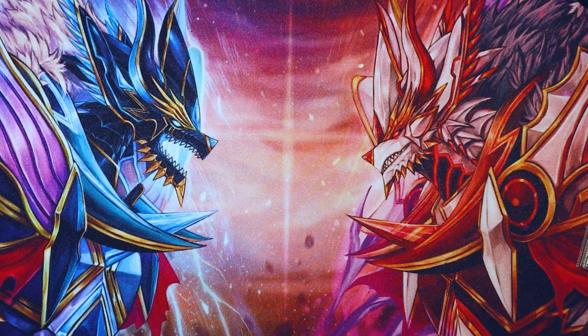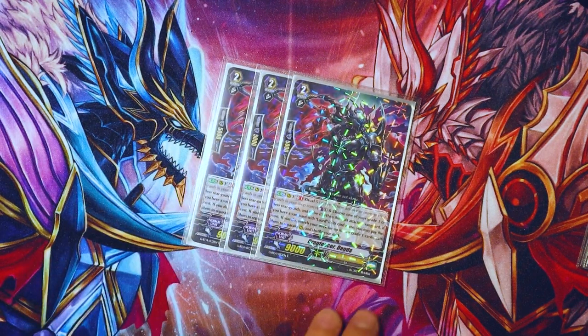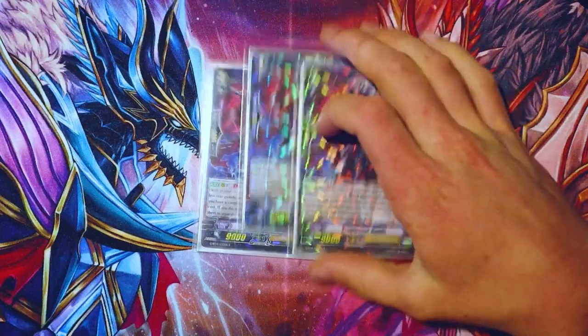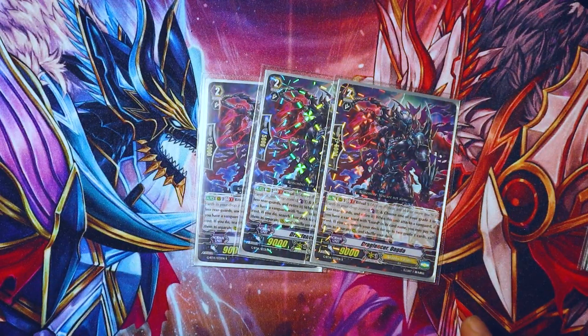Moving on to grade twos, we have — I forgot I have this card. You gotta run Dagda for your Shin Megami Tensei IV Apocalypse representation. The pattern on the sleeve does not do the art justice — it's like front and center so you can't see the artwork.